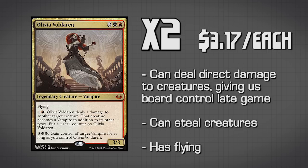The last vampire we have is Olivia Voldaren. We're running two copies because she is a pretty good finisher. She is a 3/3 with flying. Her abilities are what make her really special: for two mana she deals one damage to target creature, puts a +1/+1 counter on herself, and that creature also becomes a vampire — which becomes relevant because her second ability lets us gain control of target vampire for as long as we control Olivia Voldaren. Unfortunately, because she is a budget finisher, if she dies we lose that creature — there are other vampire lords where we permanently gain control of creatures, which I'll talk about in the upgrade section.